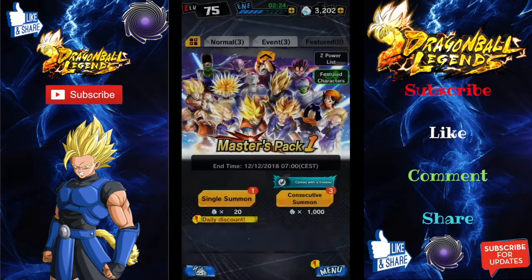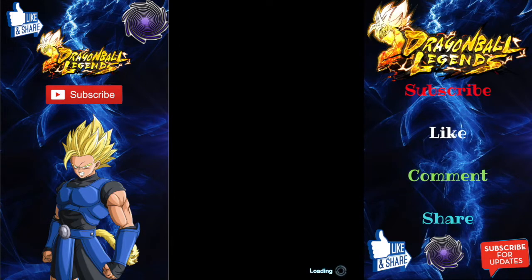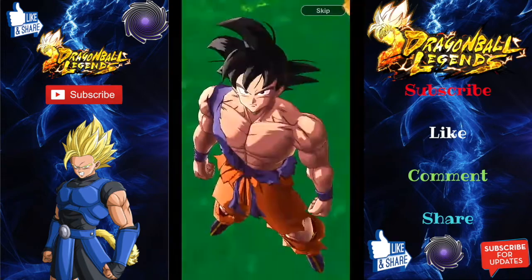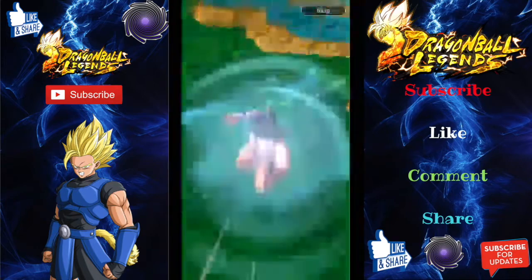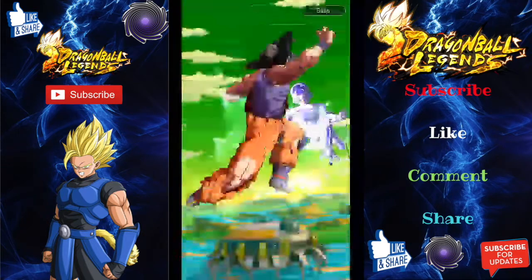We are hoping in our daily summons to at least, hopefully, just get a hero. We want to save the luck for the major banner. On this Gogeta banner, it is only roughly 1% or 2% chance of getting either Gogeta or Janemba, so you have to use quite a few Chrono Crystals.